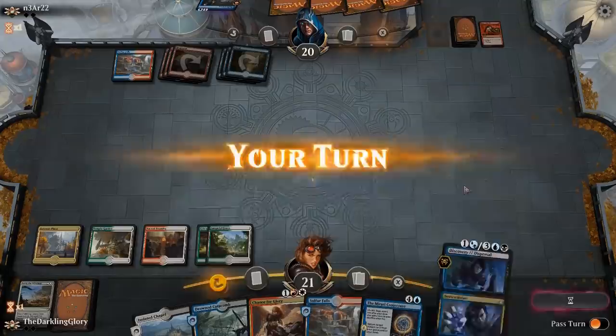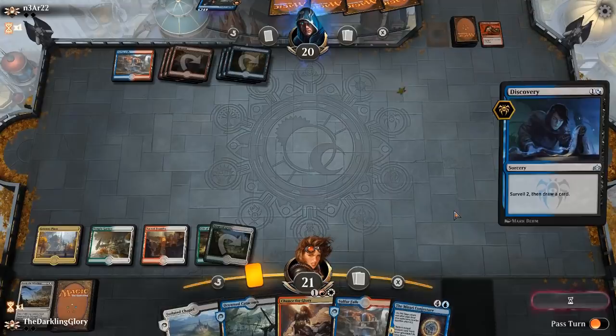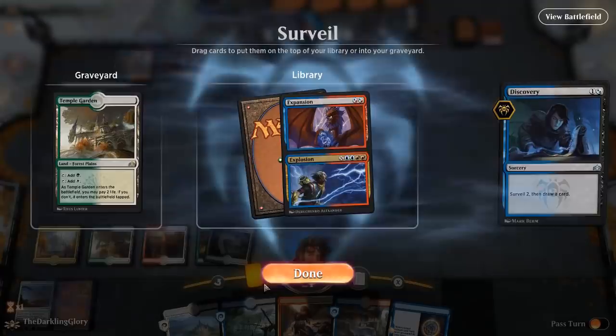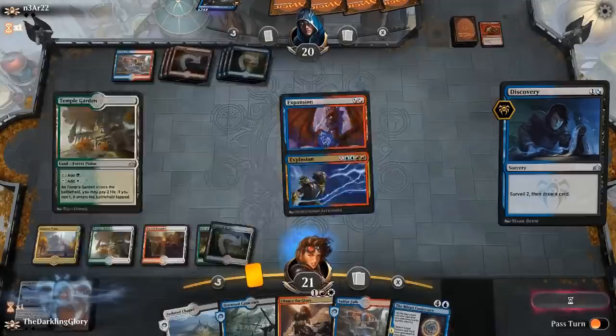Now they need Spell Pierce to counter Settle the Wreckage — probably in a good spot. Target my opponent. Not only did we get rid of their two threats, they can't even play anything the next turn. Would really love to draw Discovery here. Yes! That is exactly what I wanted. This card is so good in this deck — both digging for what you need, and the synergy with the Mirari Conjecture, and also just filling up your graveyard. Being able to take a hit or two while Lich's Mastery is out is excellent. We already have five mana, going up to six — next turn we can cast it for X equals seven, draw three cards. Seems fine.